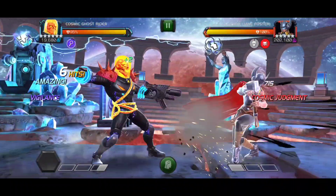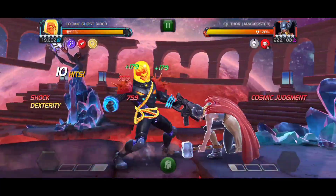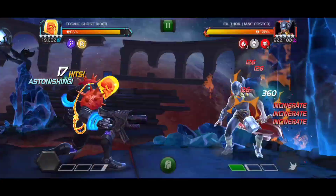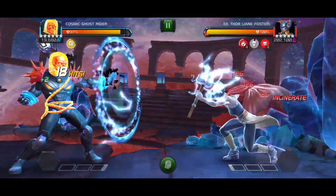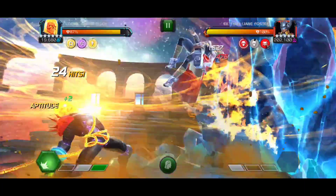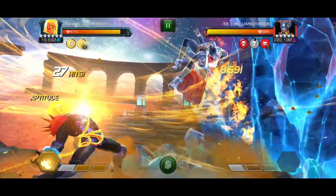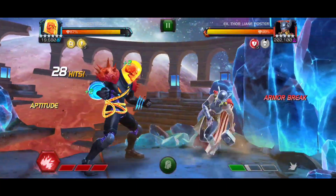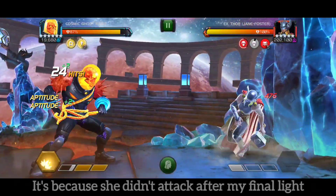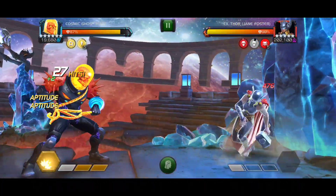This rotation does require a bit of AI cooperation, as a lot of champion rotations do. Since you need to spam heavy attacks and there's a short window for this to happen, when you land your power gain buff and you're ready to spam heavy, your opponent has to attack you so you can parry them and then start heavy. If they don't attack, they're wasting your 6 seconds. There's a strong possibility they can just stand there blocking in the corner, and you don't want to throw a heavy randomly because they're going to hit you before you land it.